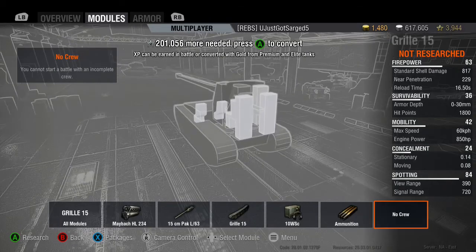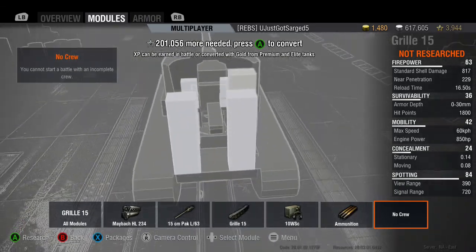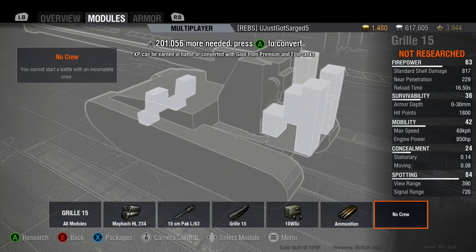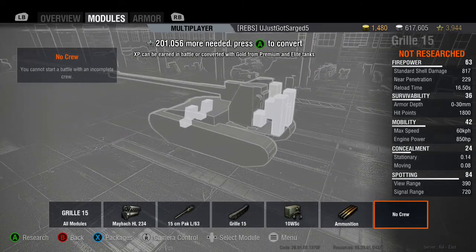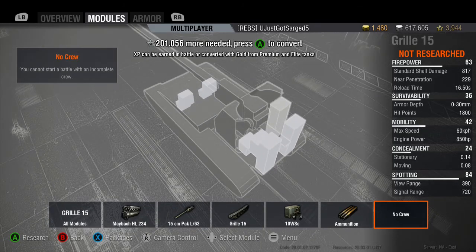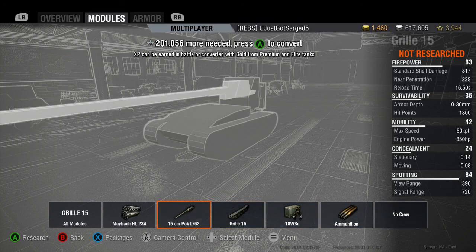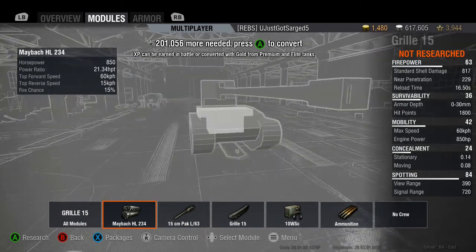Here's the crew — two in the front and a pigsty of people in the back: gunner, loader, commander, and I think a radio man. Actually there might be two loaders since it is a 150mm shell — that would make sense. And if machine guns were in the game, you've got all those crew exposed in the back — basically a maneuverable, stealthy, hard-hitting tank.